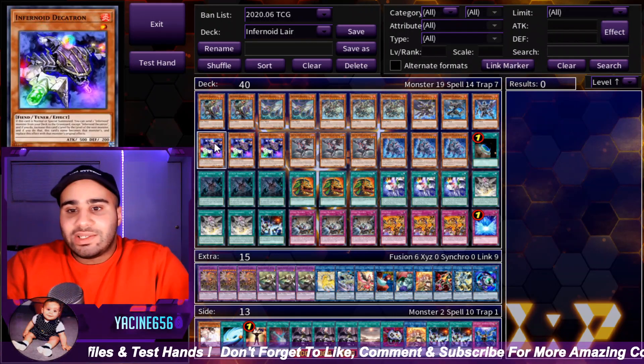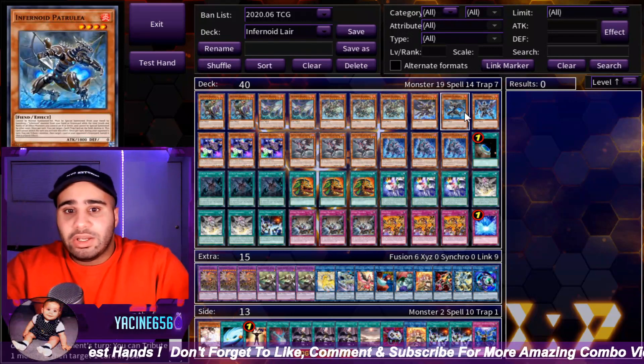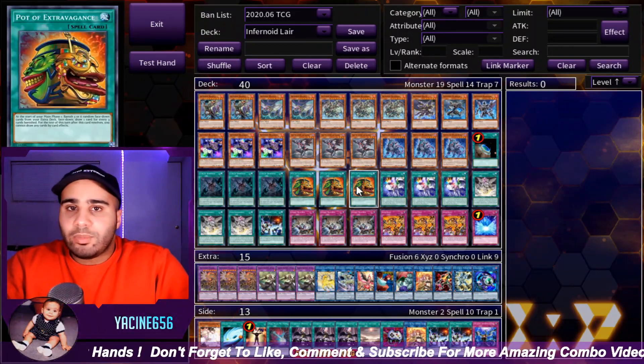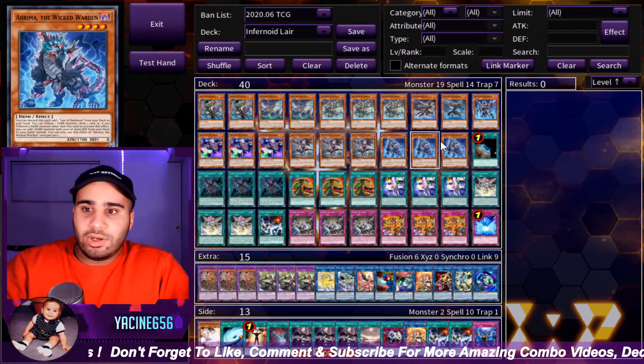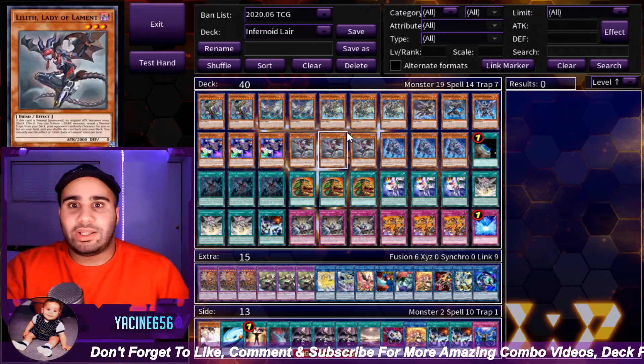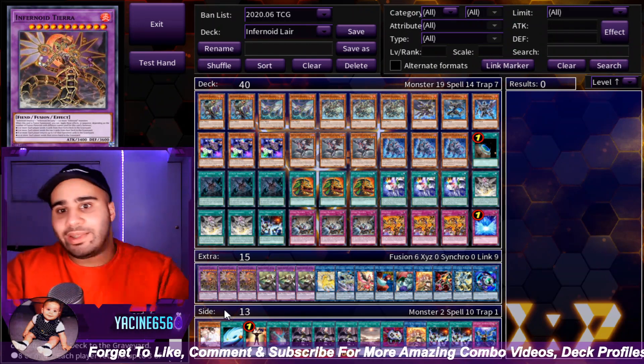Link Rebo, in case the Decatron gets negated — then you want it in the grave to banish it and summon a baby Infernoid. That could come up honestly, and then you use the baby's effect to destroy a card, make Phoenix, discard another card, make a big Infernoid, and then you can just kill your opponent. Sometimes it actually just snowballs like that instantly.